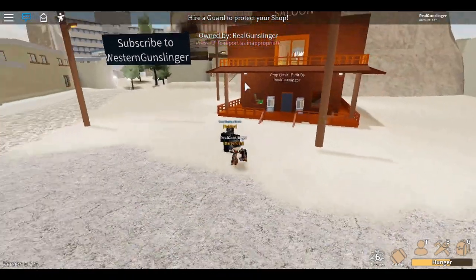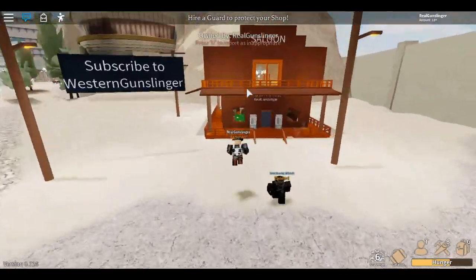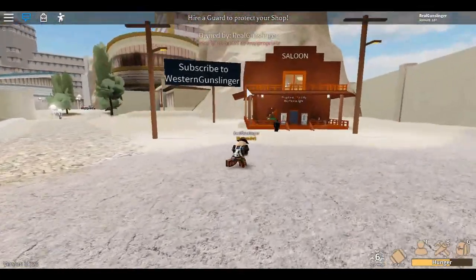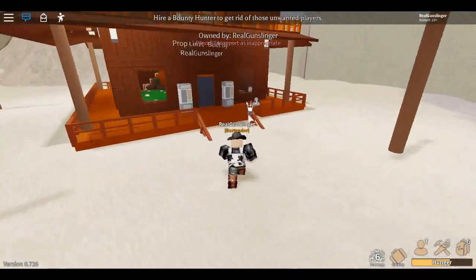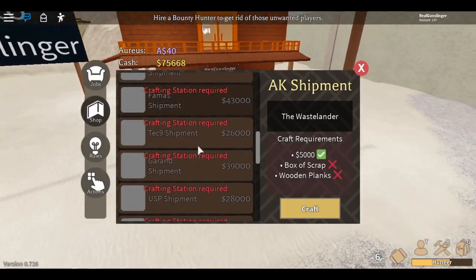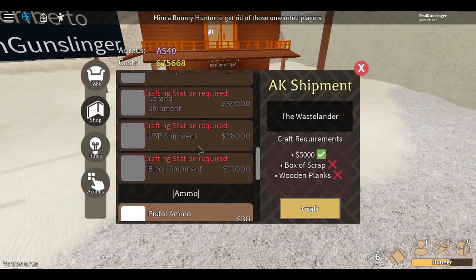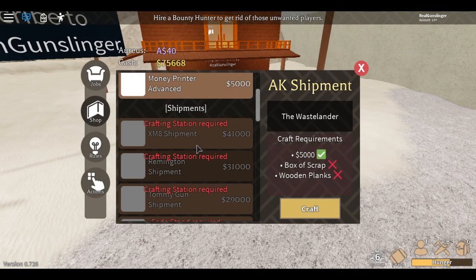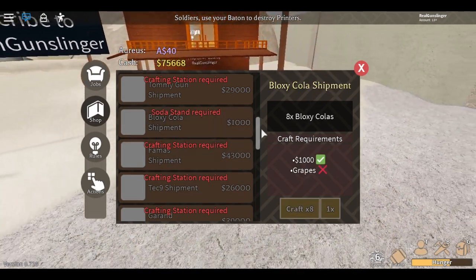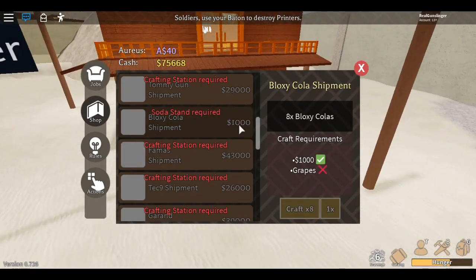What is up guys, Western Goodslinger here, welcome back to another video. Today I'm going to be showing you how to craft as a bartender, because as you can see when you go to shop as a bartender you can't craft Voxy Cola. That's a little difficult — we need grapes.